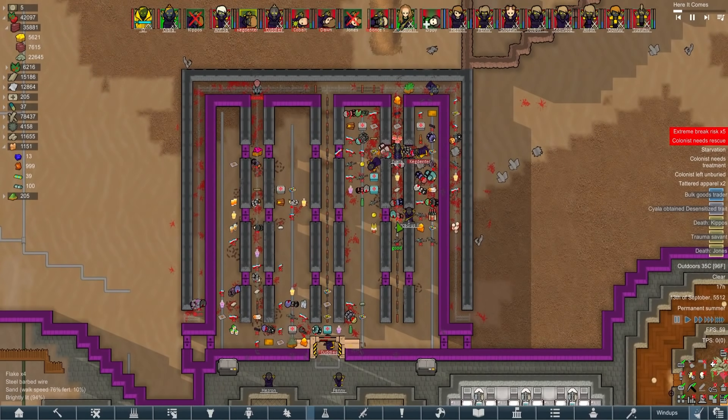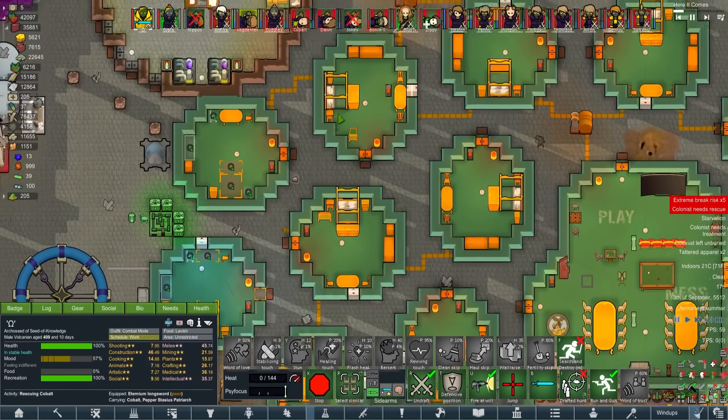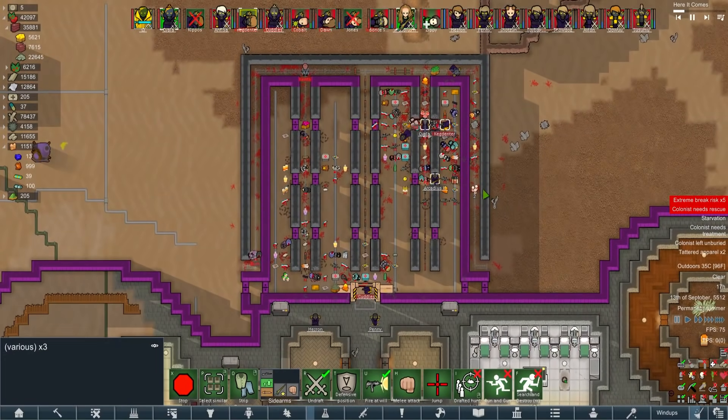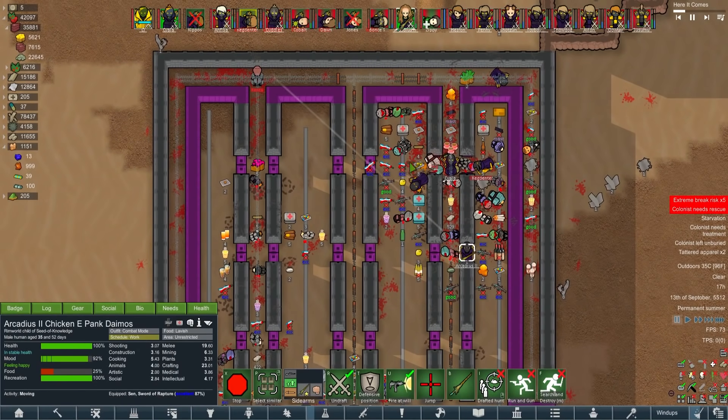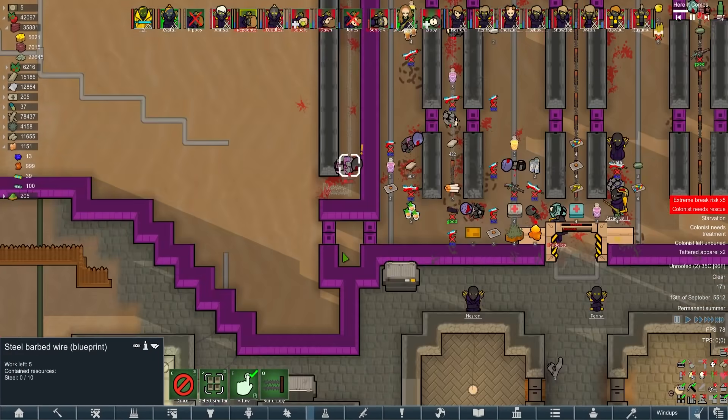I can't believe we lost two people. We should be glad we only lost two - we might still potentially lose more. Siala, Arcadis - do me a favor, let's see if we can take one alive because I'd really like one of those speed skin suits untainted. I'm going to give Ohm one of the suits anyway, but if we could take one prisoner... Cuddles, rescue Kegdents - get them out of here.